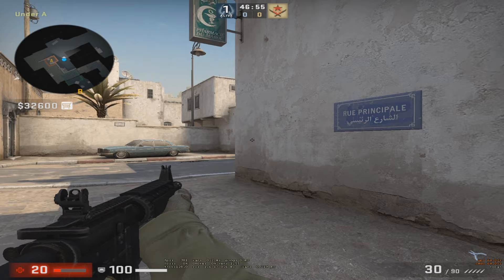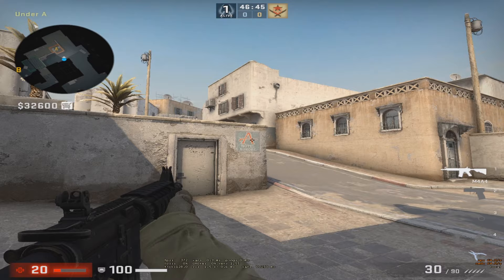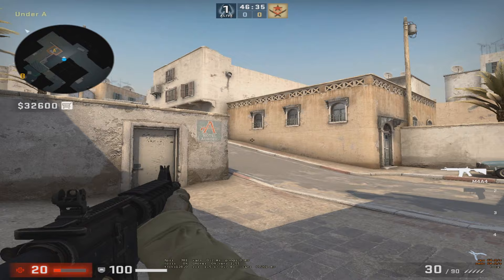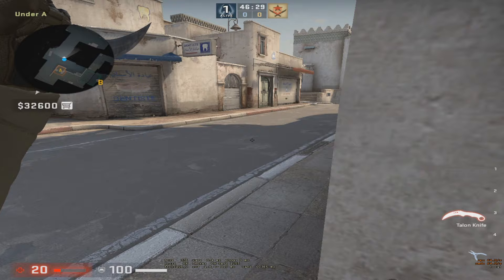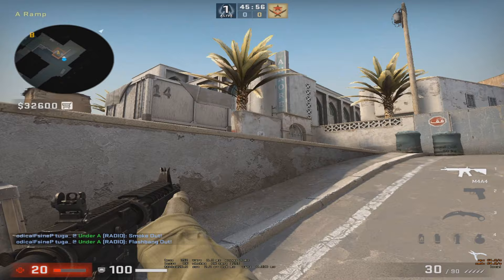If you decide to clear the ramp first — which is better in my opinion — you gotta do the same, but you can do it safely because you're close to this wall. Shoulder, and be careful not to open too wide because you'll already be exposed to long. There's also a smoke that will help you come onto site — you smoke, then flash and go fast here using the flash.